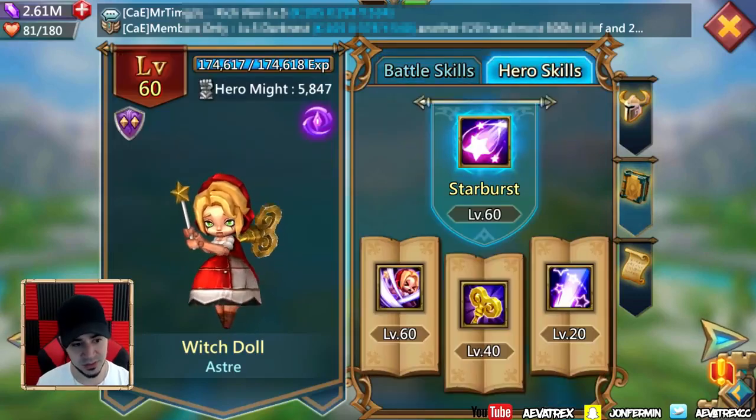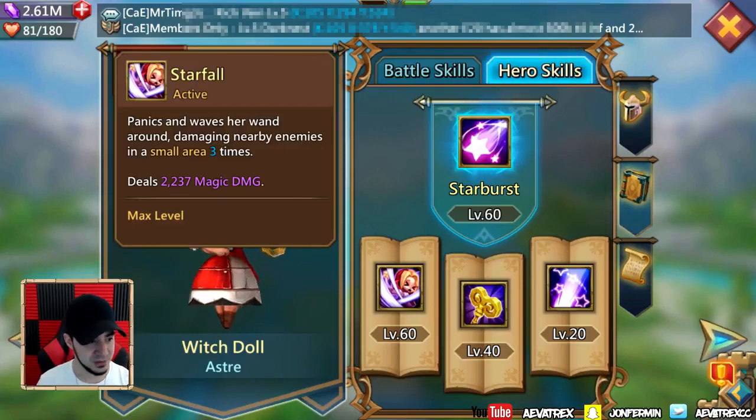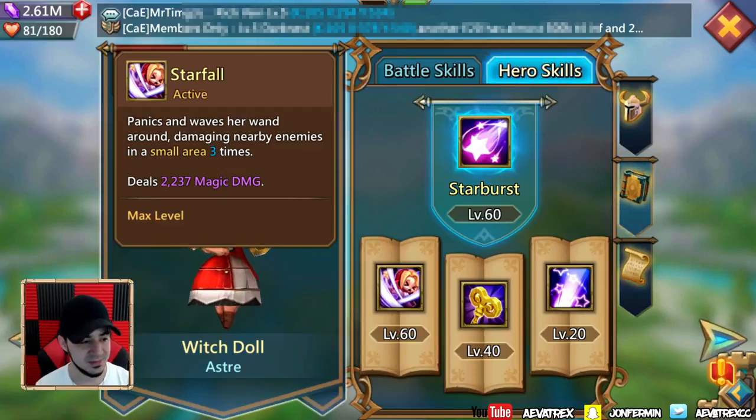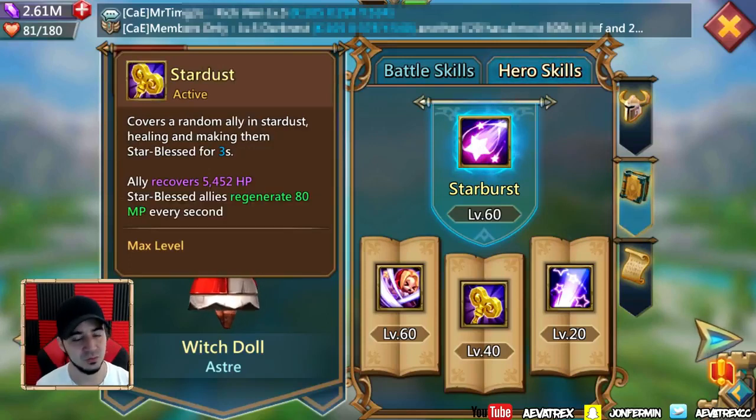Now let's talk about her hero skills — this is where she really shines. The first is Starfall, a very simple attack where she deals damage in a small area three times, attacking in a linear fashion. It does about 7,000 damage.